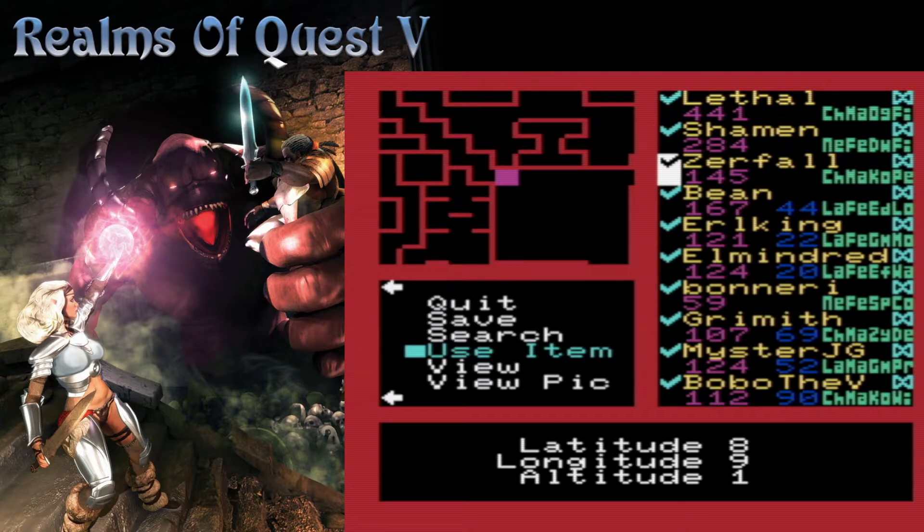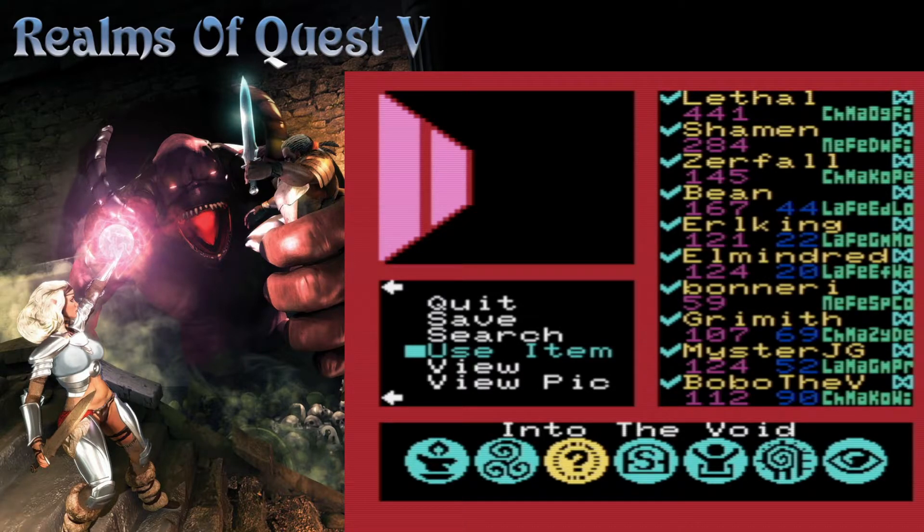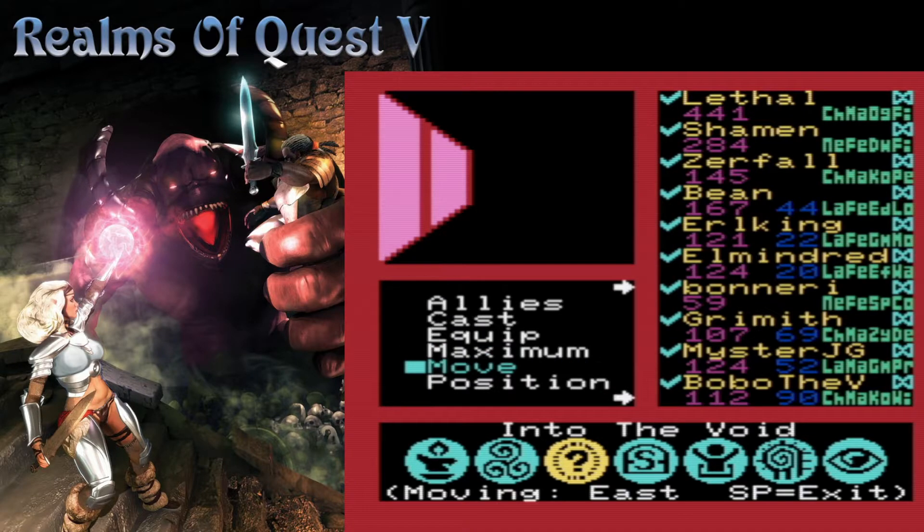Do we want to go right or go down first? That's actually a hard question, because one may want to just continue going serpentine. Let's get our Truesight up first, though, so we don't walk into a room that's full of death traps or something. I say as I accidentally walk up twice.